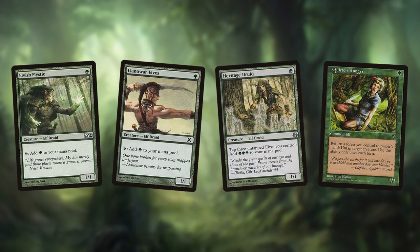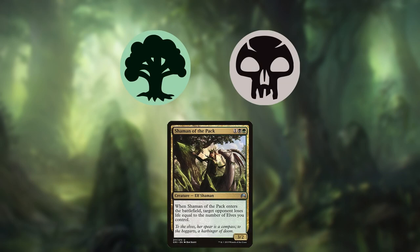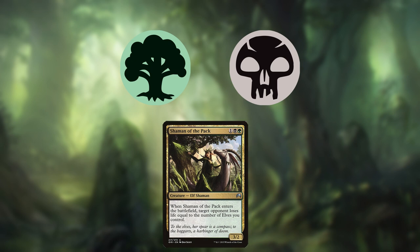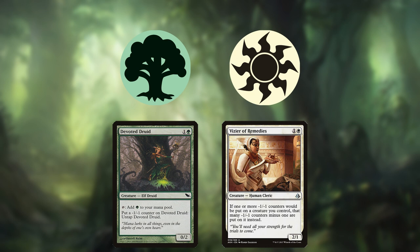Because so many of its creatures cost 1 and add mana, Elves is one of the rare cases of a tribal deck that doesn't play Aether Vial. Elves is mostly green, which means it has little interaction. It may splash into black for access to Shaman of the Pack as another win condition or, more recently, Grist. Some versions splash white for the Devoted Druid and Vizier of Remedies combo to enable infinite green mana and win with Azuri.